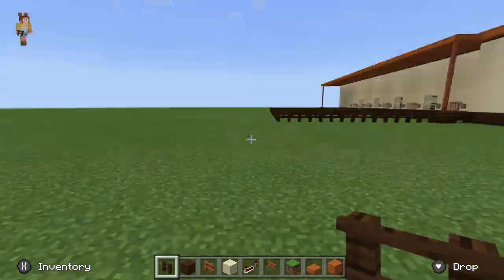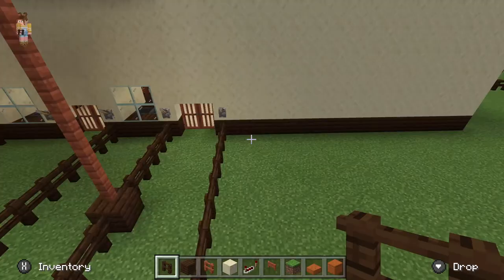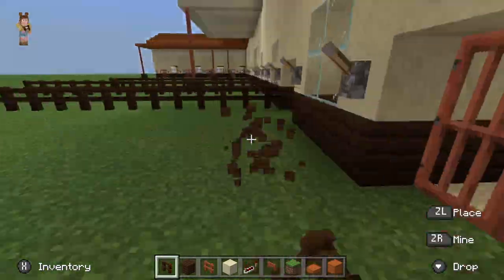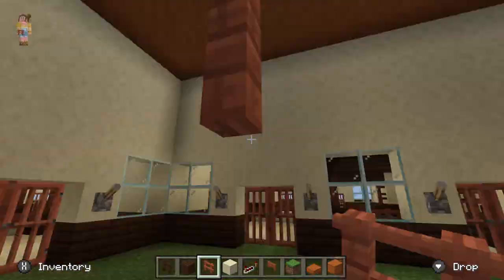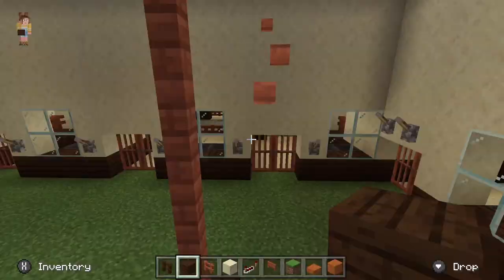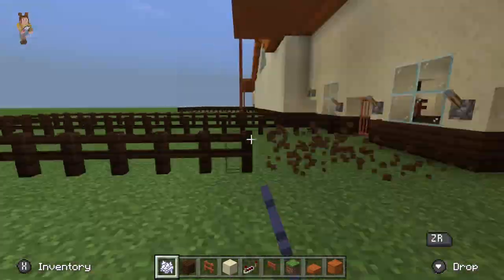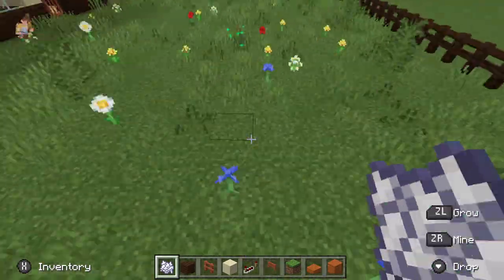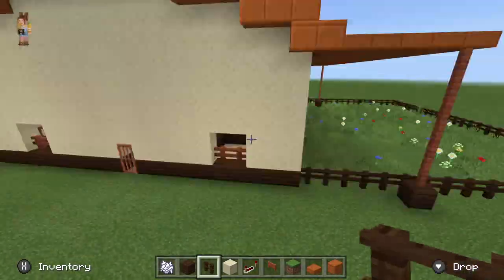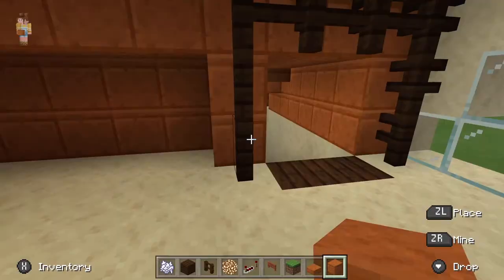Later I decided that looked ugly, so I just made it one communal area where they could all go out and graze and then come in and out of their various stalls — it just looked more aesthetically pleasing. I went ahead and added some flowers and grass to make it look pretty, and then I had to destroy my individual stall areas, which was fun and took a long time.